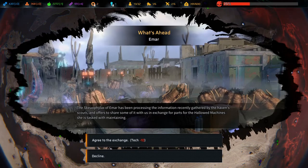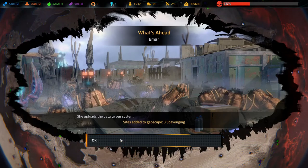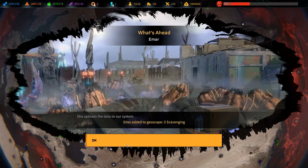The Scufilax of Imar has been processing information gathered by the haven's scouts and offers to share it with us in exchange for parts for the Hallowed Machine. She is tasked with maintaining tech. We'll accept - data added to geoscape, three scavenger sites added.